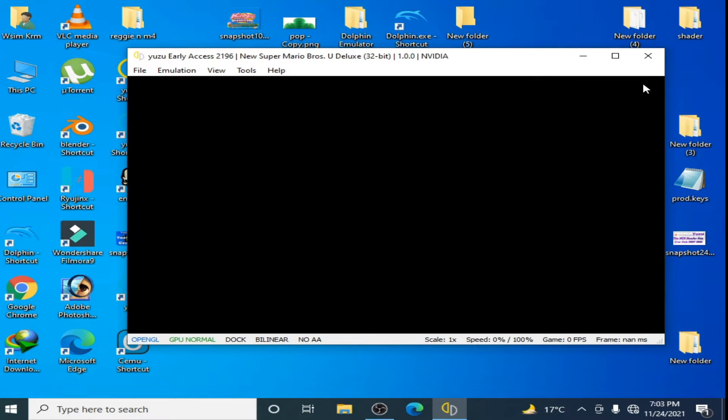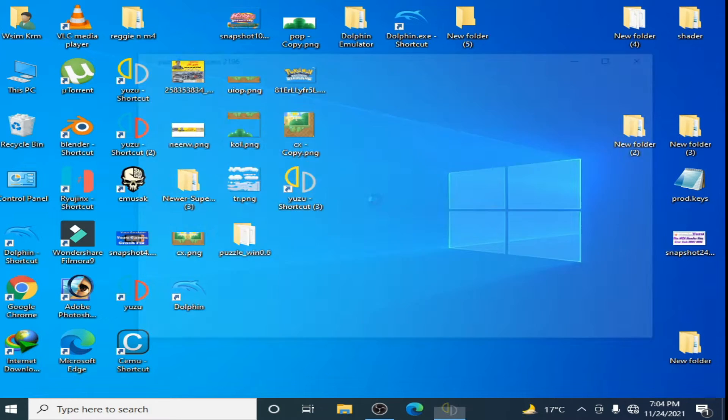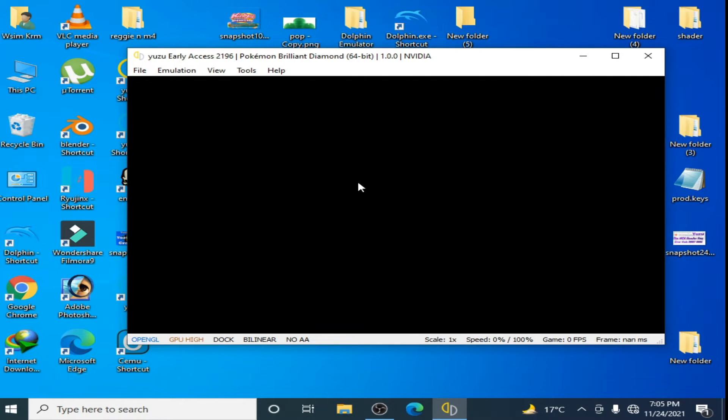Now I restart the emulator. I open Yuzu again and I play another game. I have Pokemon Brilliant Diamond. I open it. Some games work after the launch loading in Yuzu, so you will have to wait for some time. Now as you can see guys, the black screen is showing after launching the game.